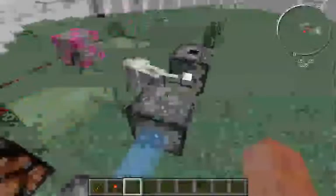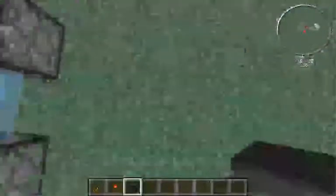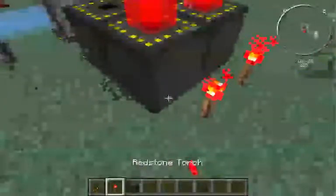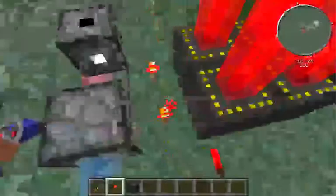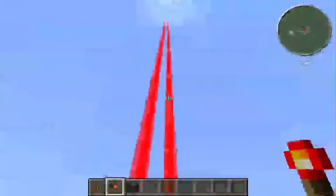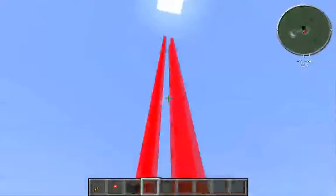Over here is our little laser set up. Here is the advanced laser box and that just sends out a laser. If you do this you can emit lasers — they don't go too high but I'm sure they'll go high enough for you to use.